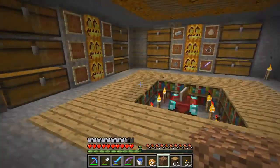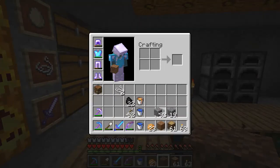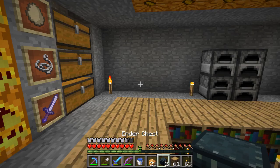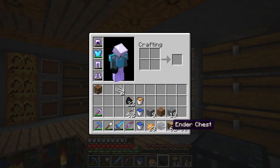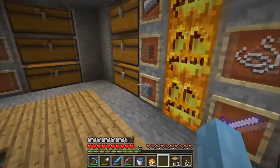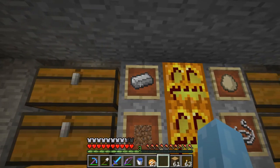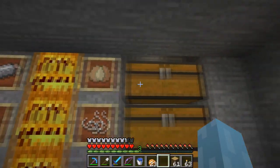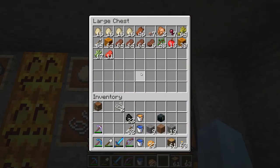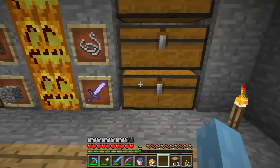All righty, where would be a good place for an ender chest over here? This is my storage room — have I not showed this off lately? I don't think I have. We're going to put an ender chest right there. We've got cobble in this chest, other building blocks here, ores and things here, food-type items over here, miscellaneous — that's what the string's for — and weapons and armor here.